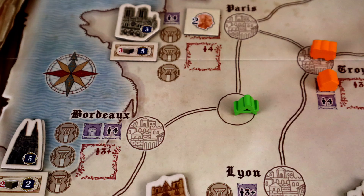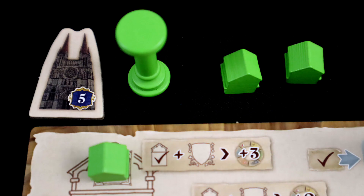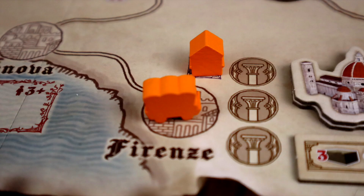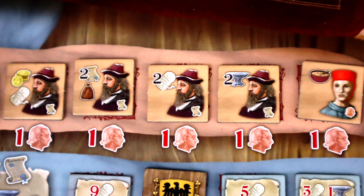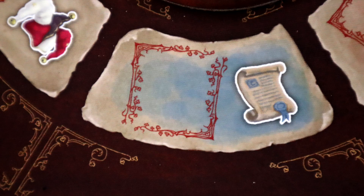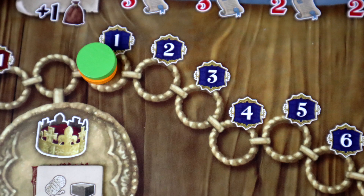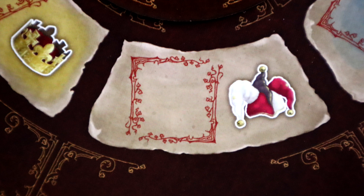Architect actions let you move your architect and build pillars, which let you later construct cathedrals. Merchant actions let you move your merchant and build houses. Character actions let you gain character tiles and put them in your rooms. Contract actions let you gain contracts to fulfill with goods. King actions move you up the king track, which gets points and decides round order. And joker actions let you choose any one of the other types.